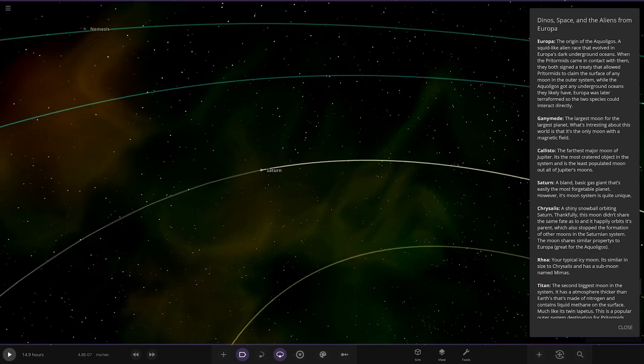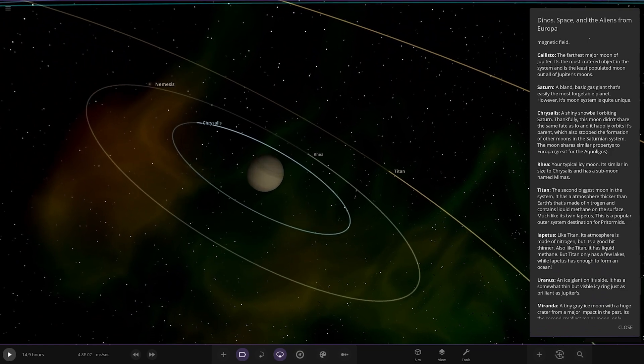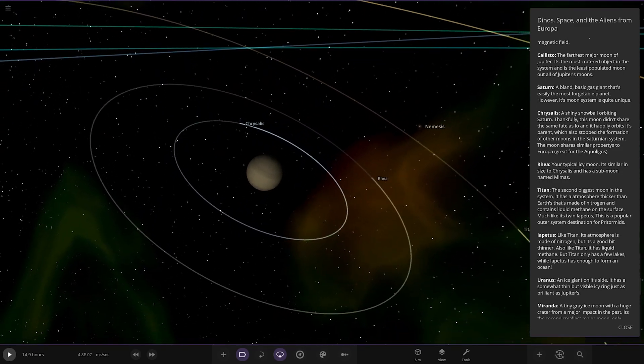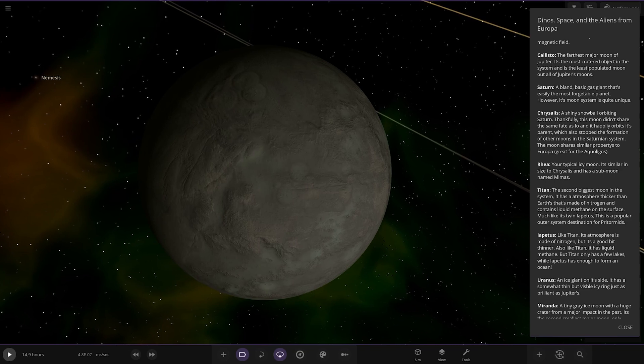Saturn — going into the outer regions now. A bland gas giant, easy to forget planet. However, the moon system is quite unique. Notice there's no ring system around Saturn here, because technically this is before the ring system existed. A shiny snowball orbiting Saturn — thankfully this moon didn't share the same fate as Io and happily orbits its parent. Effectively this moon could have become Saturn's rings, but in this reality it didn't. It was Io around Jupiter that became the ring system instead. This also stopped the formation of other moons, so that's why there's no Mimas and Enceladus.